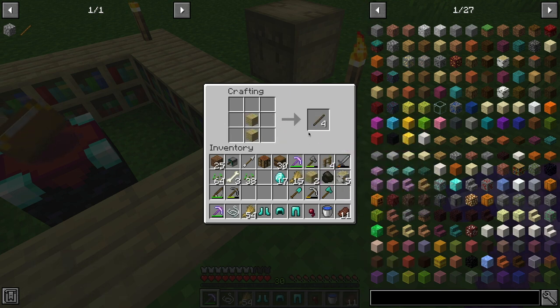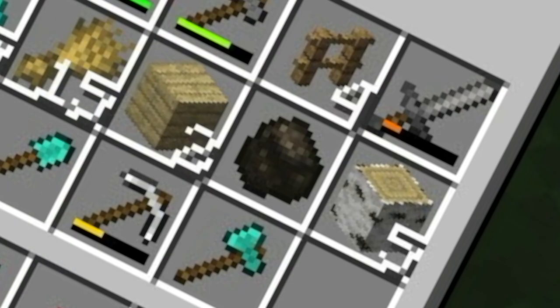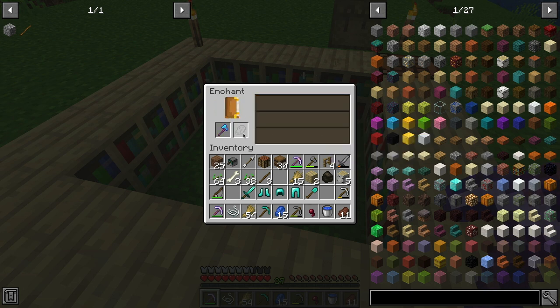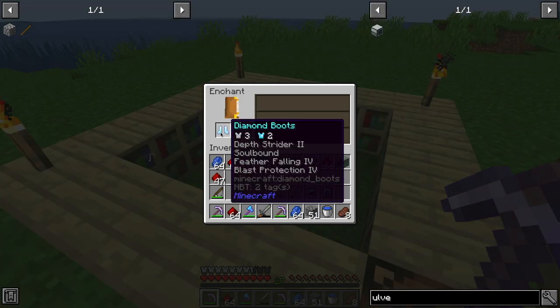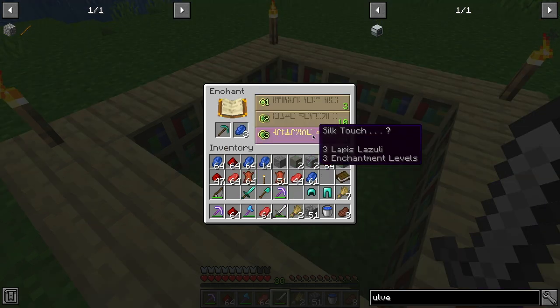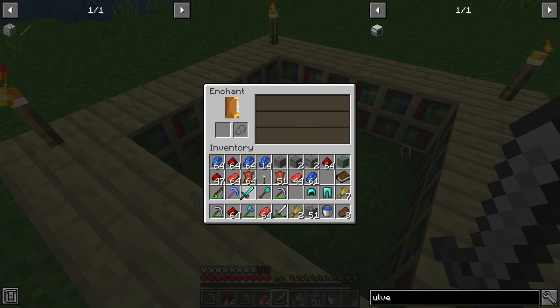Today, our focus is towards UNLIMITED POWER, which for us means Mechanisms Charcoal Blocks, formed from nine charcoal. These have super high energy density, perfect for turtles, and they're also renewable. So we need a huge tree farm, and it's going to be underground, and we're going to automate the whole thing.